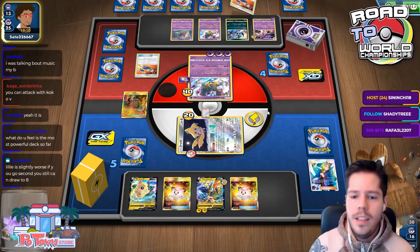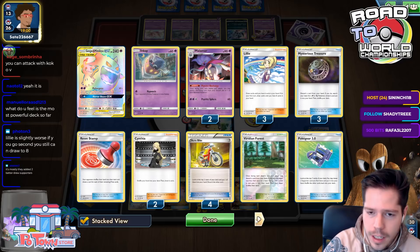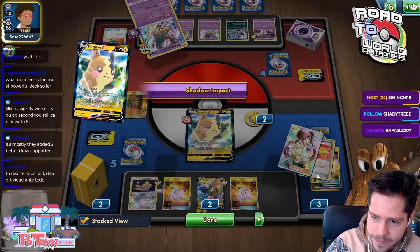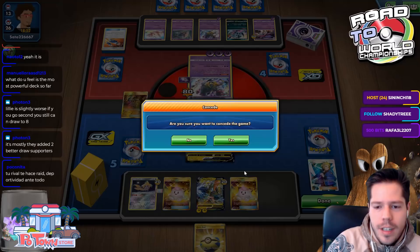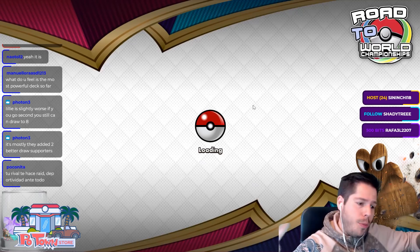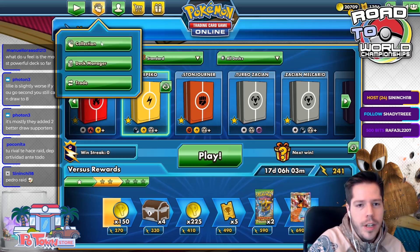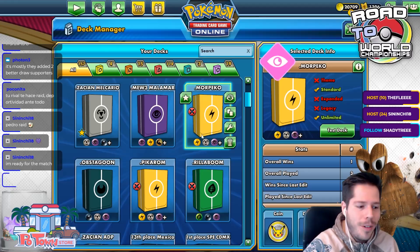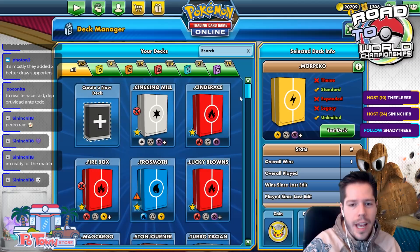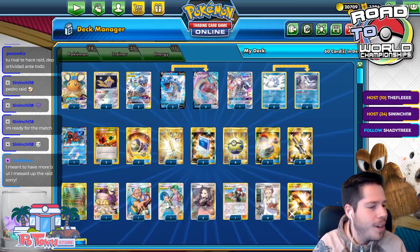My opponent is drawing everything, discarding three Lillies on turn one with no Jirachi — what? Yeah, we've lost this one. I'm going to concede — there's no coming back. Thanks to Pedro's rate, that will be all for Morpeko. Thanks to everyone here. I will be featuring another deck — Frost Moth should be the next deck.